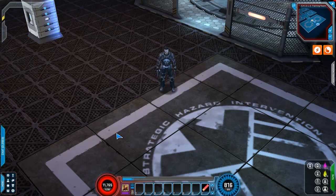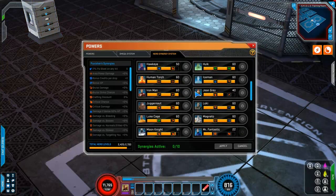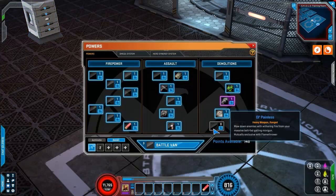Damage videos will come later if it's a character that I use. Anyway, three trees: Firepower, Assault, Demolitions. His Hero Synergy is exactly the same — it is Health on Enemy Defeat and Spirit on Enemy Defeat. He has two Mutually Exclusive abilities: Old Painless and the Flamethrower, which we will showcase each of those later.